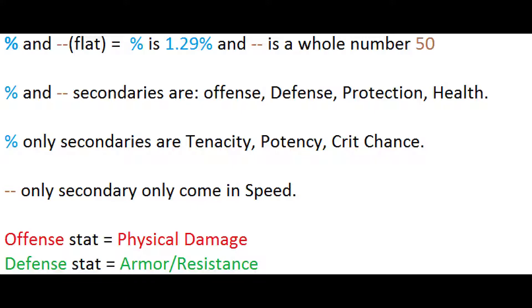There is one flat-only secondary, and that is speed. You will only find speed as a whole number — 5, 8, 10, 15. You won't find it as a percentage.